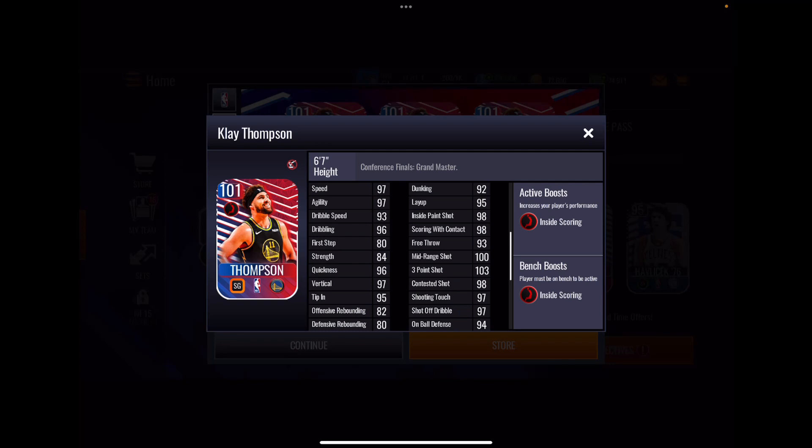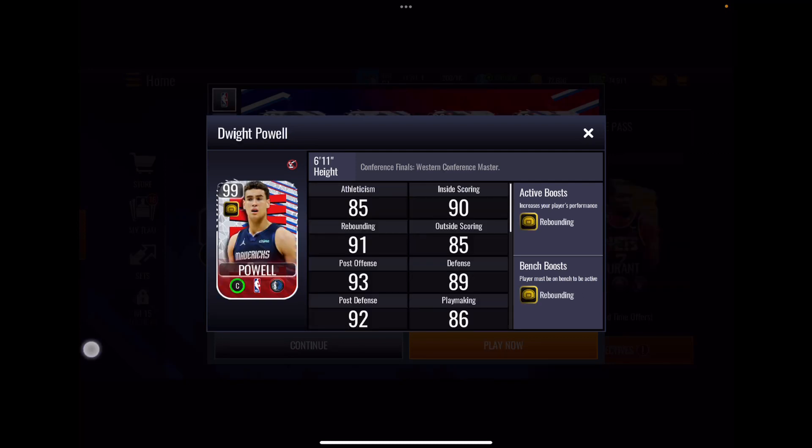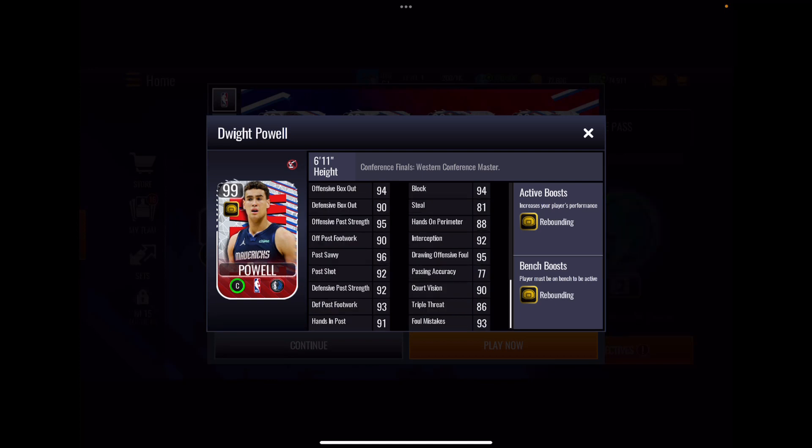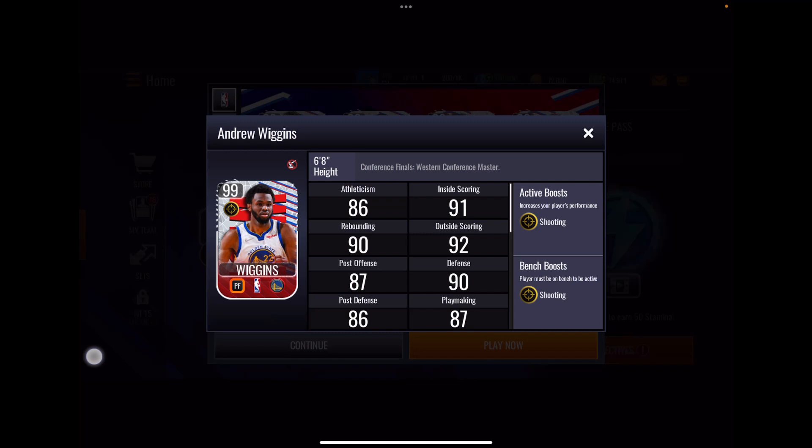Moving on to Dwight Powell — he has a gold rebounding boost that is supposed to be positional. The rebounding is low, inside scoring is all right, but athleticism is pretty weak. He has some decent defensive stats, but that's really about it for this Dwight Powell card.